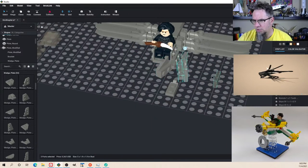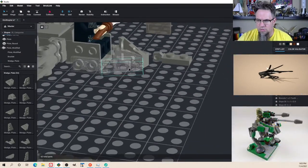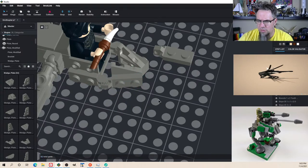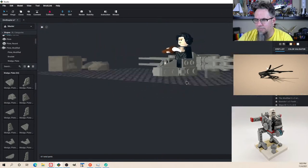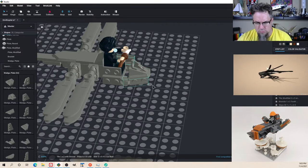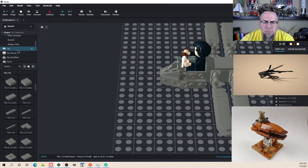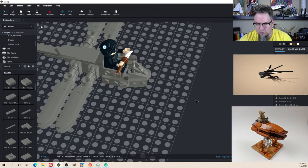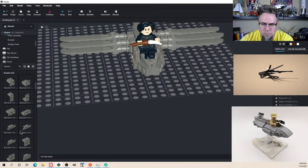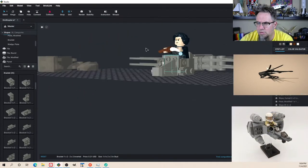Let's see this copy and mirror again — does it actually line up? Yeah. See, that's the problem — copy and mirror doesn't always work. If there's a hinge involved it's not going to be great.